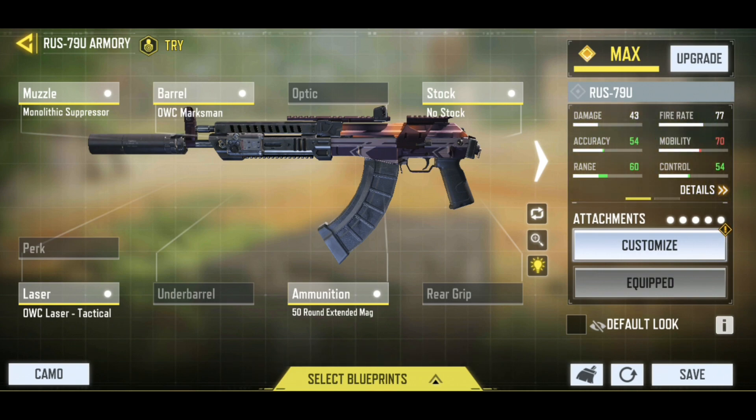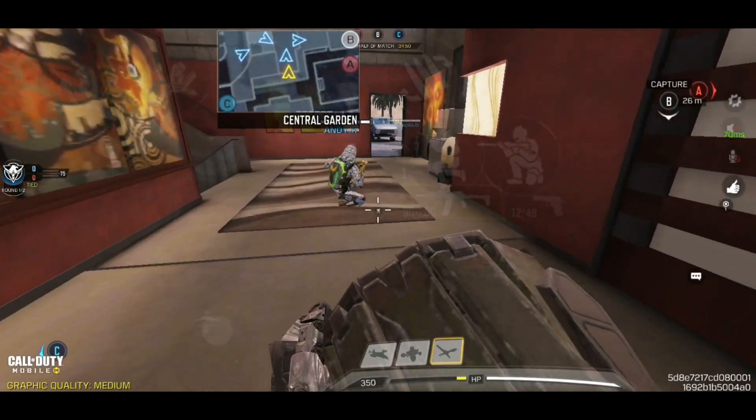We have the Monolithic Suppressor that gives damage and also gives silence. We have the O.W.C. Laser Tactical for accuracy and mobility. Now we are rocking that 50-round mag — you will never reload much in your matches after using this attachment. So this is what we are rocking, and with that said, let's get some action rolling. Here we go.